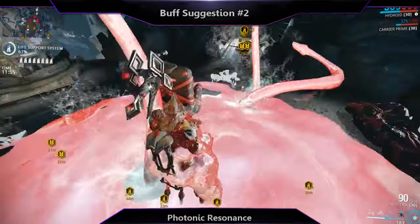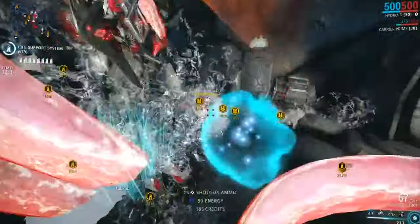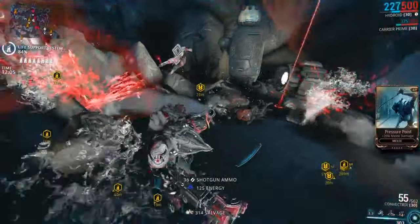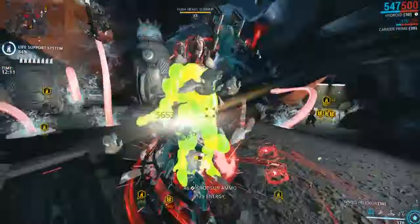When the beam is connected onto an enemy, they will begin to glow on that spot and enemies within 3 meters will suffer mild heat damage with the chance to proc heat based on the weapon's status chance per second. This would allow players to focus damage on a heavier unit, but still cause crowd control and mild damage to nearby enemies.